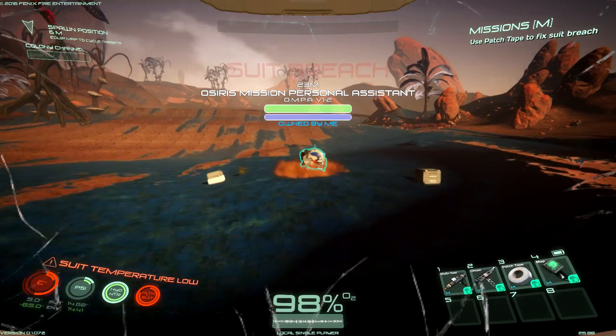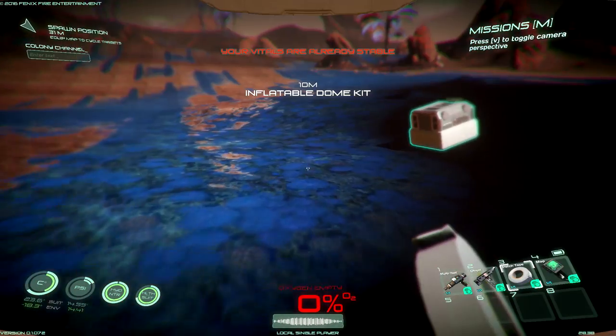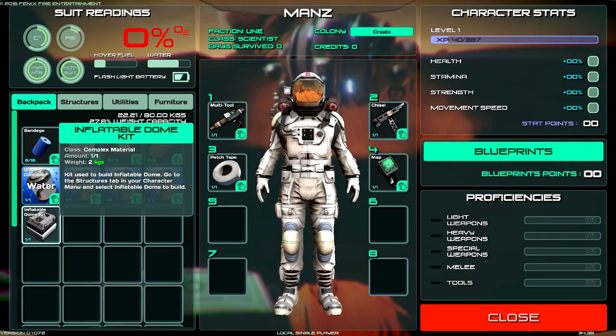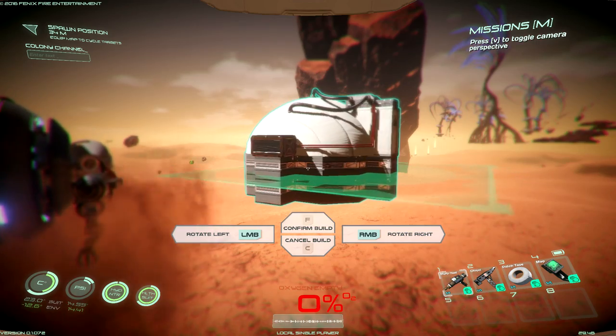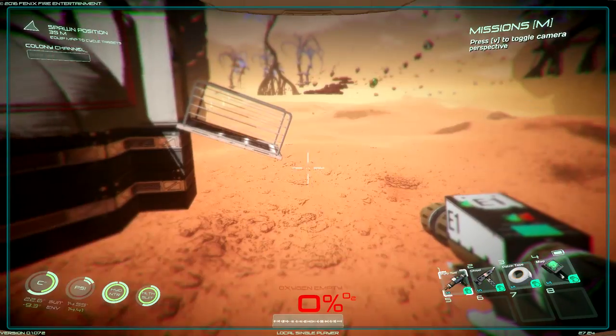Suit breach! This is not good. Patch — I'm gonna go ahead and open this thing. Did it just say inflatable dome? Did I just pick it up? Yes, I did. Build it. Alright, inflatable dome, you're gonna go there. Confirm. Sweet, let's get in it.